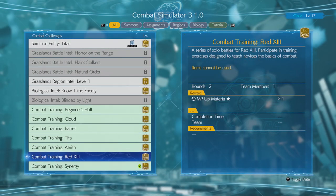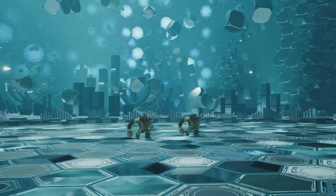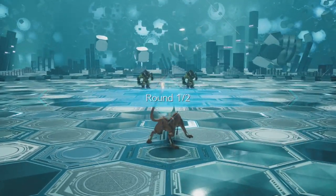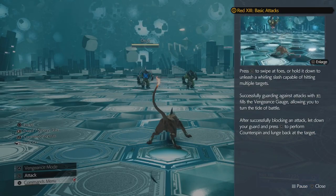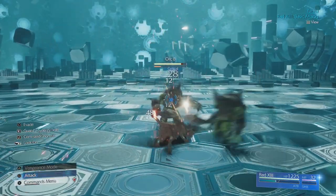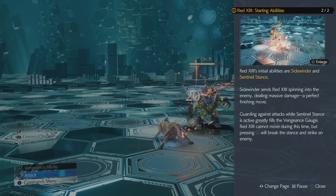Next up: Red 13. Solo battles for Red 13 — I guess it's just teaching us how to use him, which we did already. Hey, it's got its theme — Cosmo Canyon. Starting ability: Sidewinder. Guarding against attacks activates Sentinel Stance and fills the Vengeance gauge.